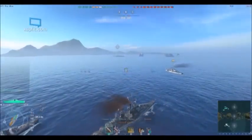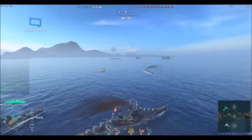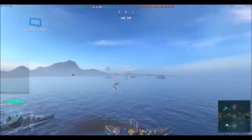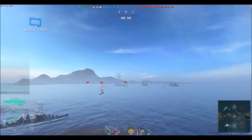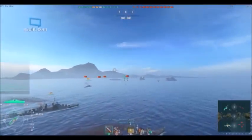There's always a torpedo boat or a destroyer hanging around one of the small islands, and I like to make first contact that way. Once we do that, we're going to work our way back in, and eventually work our way through the straits and engage on the northern half of the map.